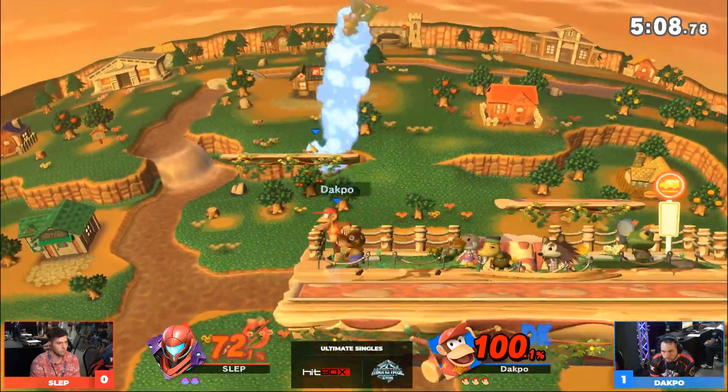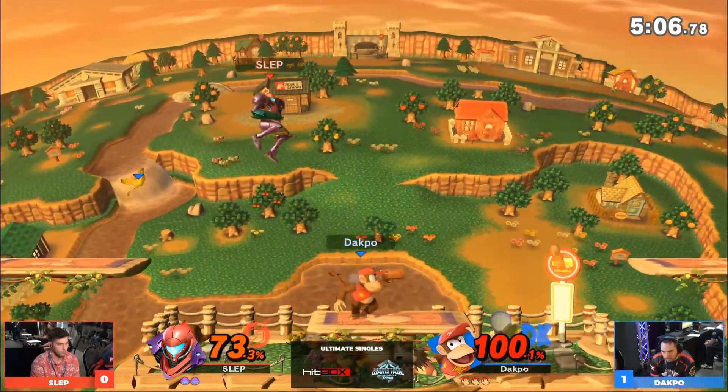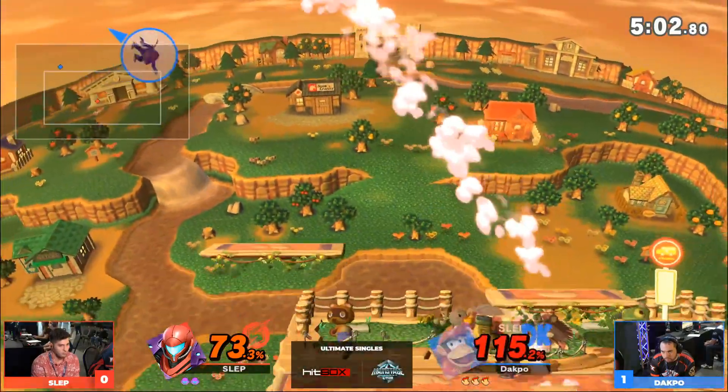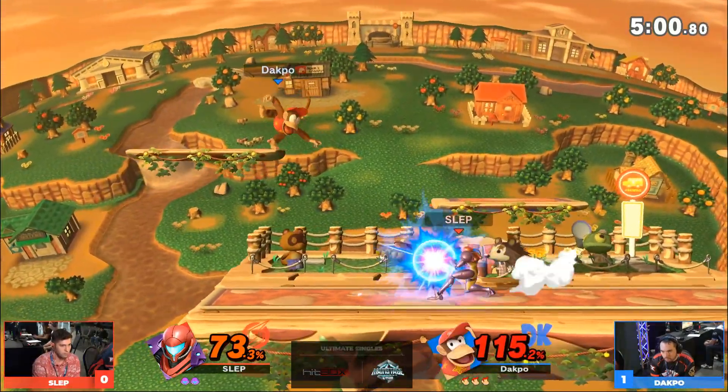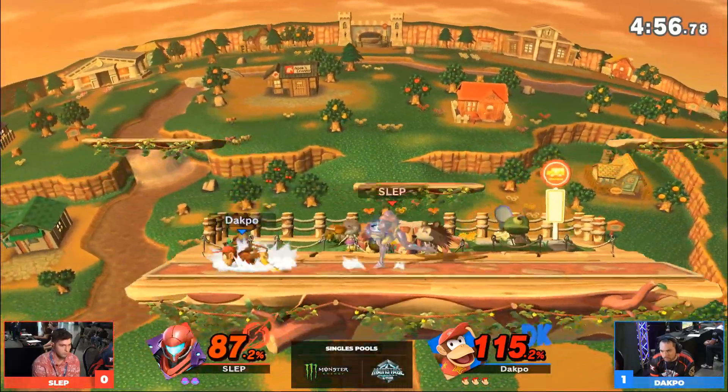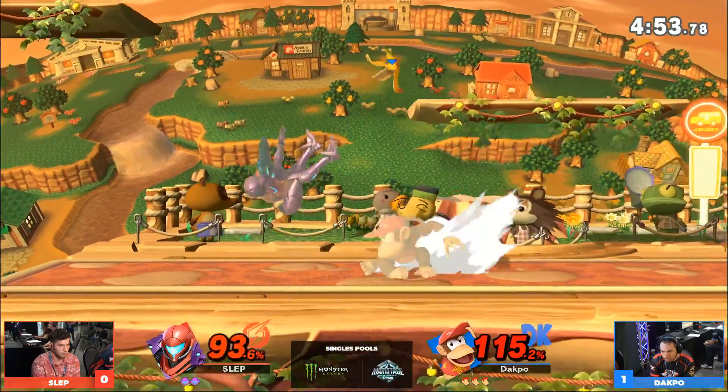Up throw, back throw - running all over Slep right now in the second game. This is tough. I feel like Slep doesn't really have any kind of answers. It's probably good that he won the first game, because he started to kind of figure out what to do. But this second game has just been an absolute dismantling.